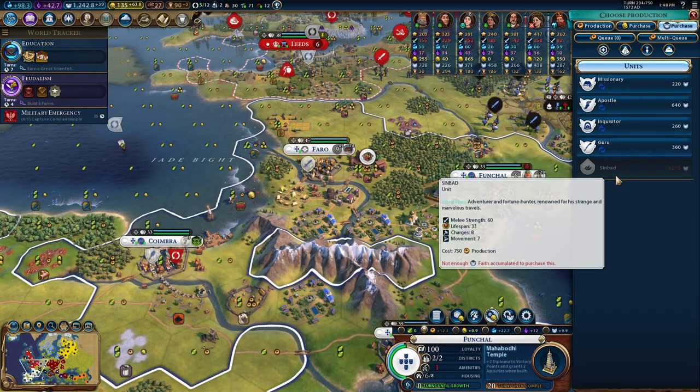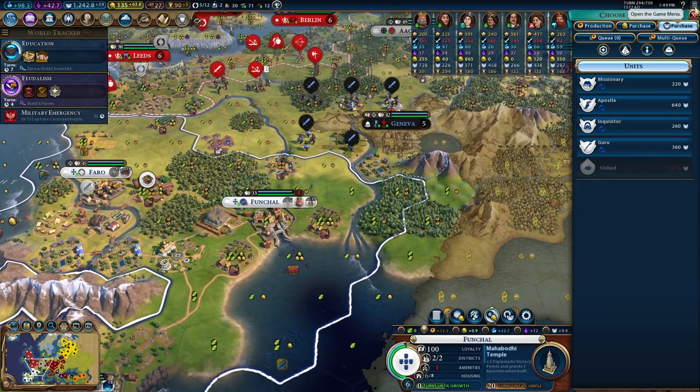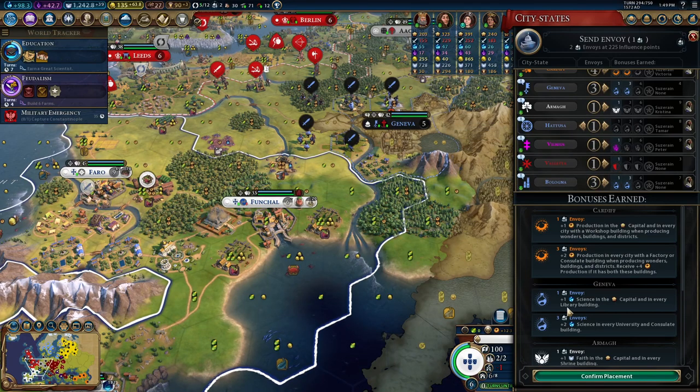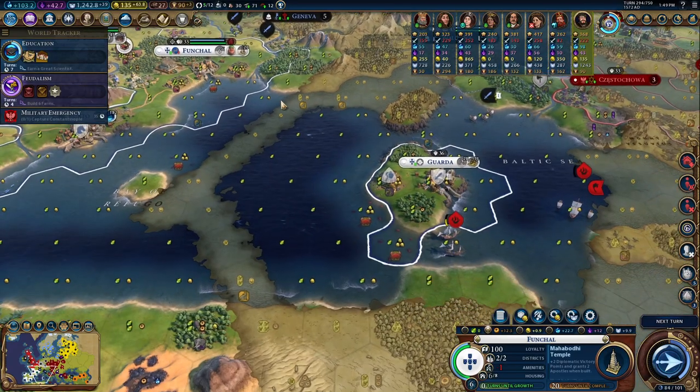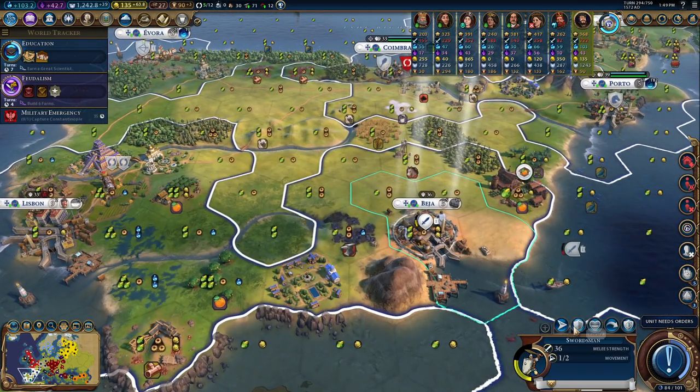We can't get Sinbad just yet — he's just out of range. But I think once we get Sinbad we can hunt that settler down. Let's get Hattusa too, and maybe invest in Cardiff. We finally got Alza Minerva, so we can make use of that as Portugal. Then I'll fortify.